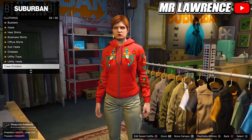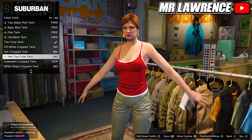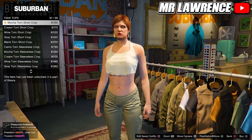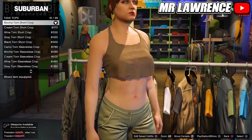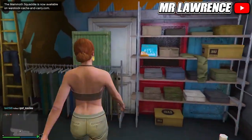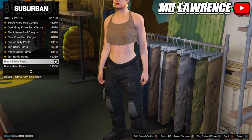When you are at the clothing store, go to Tops, then Tank Tops, and purchase number 61. Then go to Pants, Utility Pants, and purchase the Black Battle Pants.